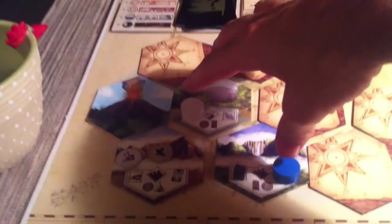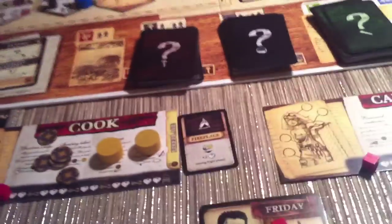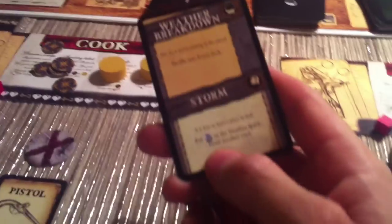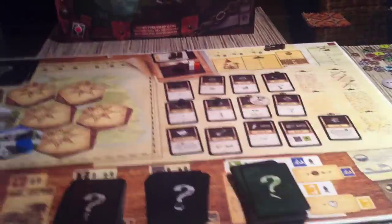Moving on to scrounging — we have two people scavenging for wood. Friday has to roll the scavenge die — victory and no damage! Well done Friday. He found some wood. Let's see how Jen does — she also gets some wood, victory as well. But while she was scavenging, a weather event came up: you see a storm coming to the island, shuffle this into the event deck. So nothing bad happened now, but later there will be an extra storm to deal with. As you can see, we're starting to get to a point where before too long some of these events are going to catch up with us.